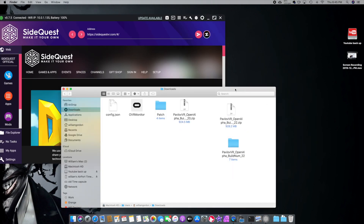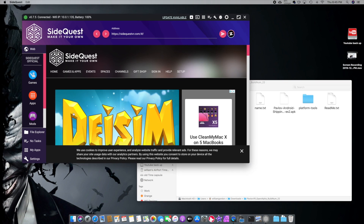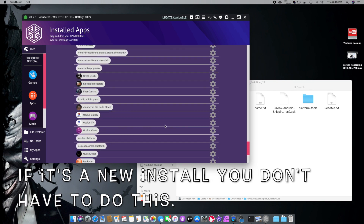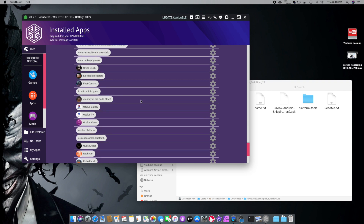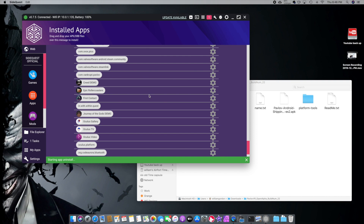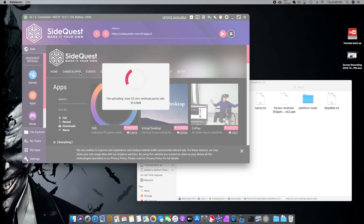Now we have the game files. Open up the folder for the game. I have to uninstall the old version first in order to install the new one — that's always how I've been doing it. There's Pavlov — click 'Uninstall App,' let it remove, let it go through its process. Now go to Apps. First we need the OBB file — that's the main file we need. Click and drag it right over where it says 'Drop files here' and that will upload to the Quest. That went through.